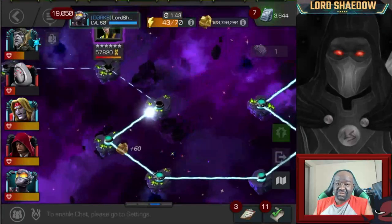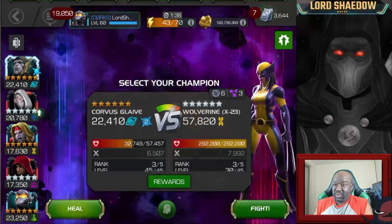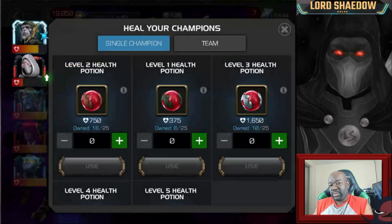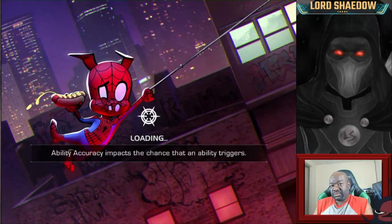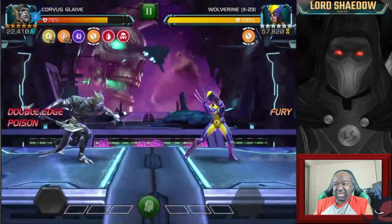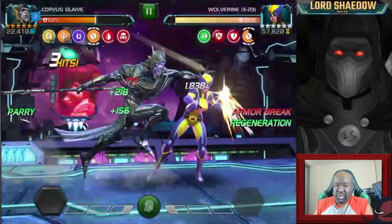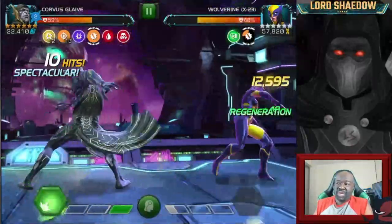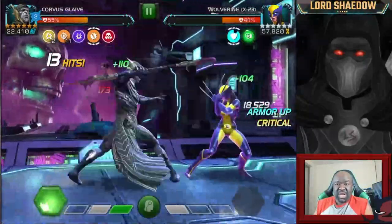Let me say - I had more fun in Act 7 so far, and we're only doing 7.1, than I did in any of Act 6. So I'm healing up Corvus a little bit, and of course I'm going to bring Corvus because that's another charge for him - you notice he has 2. He got 2 from Iron Man because Iron Man is an Avenger, that's 1 mission, and he's also Tech, that's 2 missions - so I got 2 missions for 1 fight. This is a mutant, so I get another mission for that. The only one left would be auto block and evade - I have to knock them down after they auto blocked or evaded.